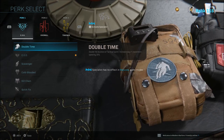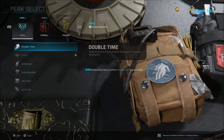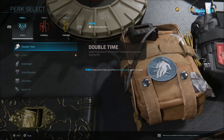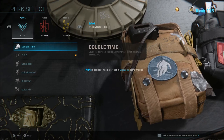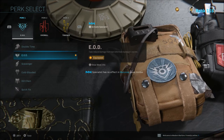Double Time is great because it doubles the duration of tactical sprint. Tactical sprint is when you double tap your sprint button and get that extra speed boost. You also get increased crouch movement speed by 30%, so if you're crouching you'll be able to move a little quicker. If you need to move fast from point A to point B in Warzone, that doubled tactical sprint duration is very valuable.